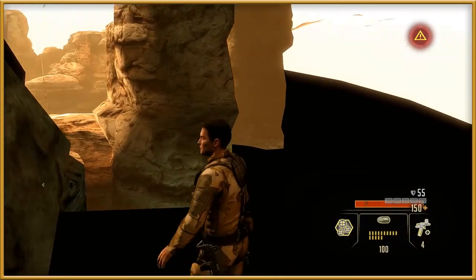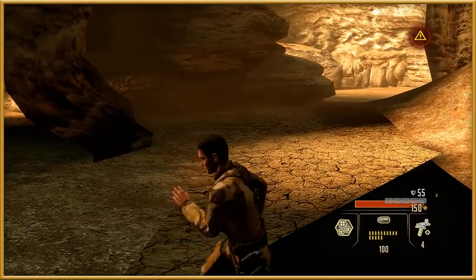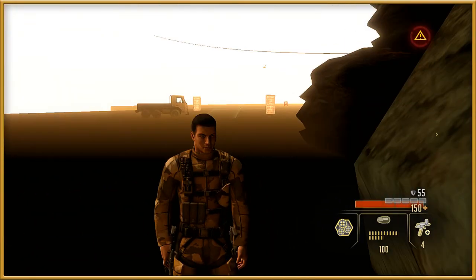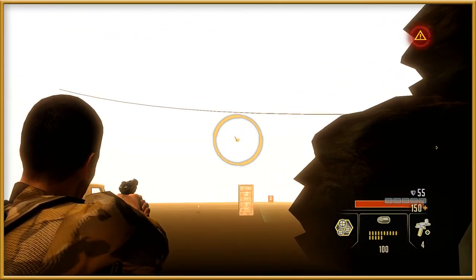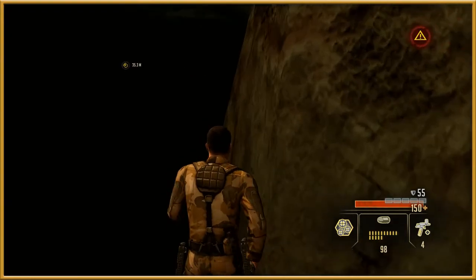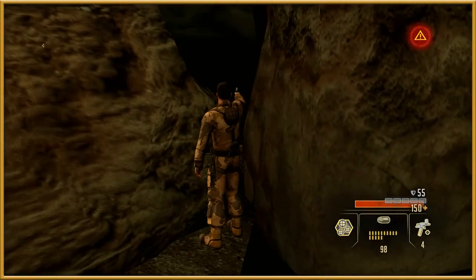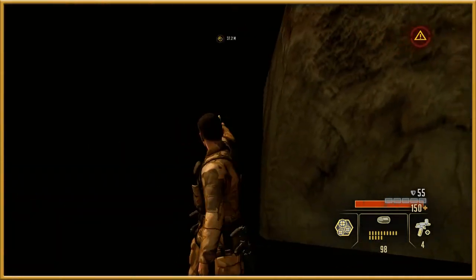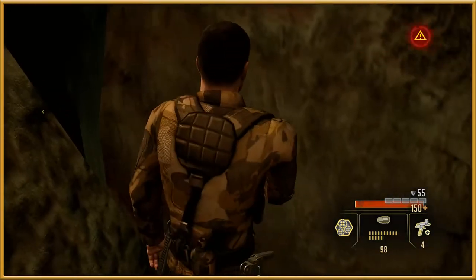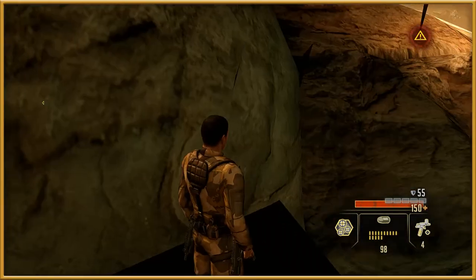Unless a route is discovered for out of bounds, I don't think this is going to really be used in a run. If we go over there that entire area despawns and then all we're left with is this. Hey, it's cool to see the outline of the map at least. But this doesn't really help us at all. Maybe if we could get through this rock somehow before it loads — okay this is going to be ridiculous, but I think what might work is if we somehow get through this rock before it loads in.